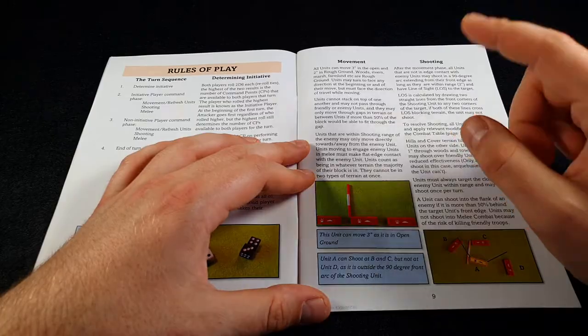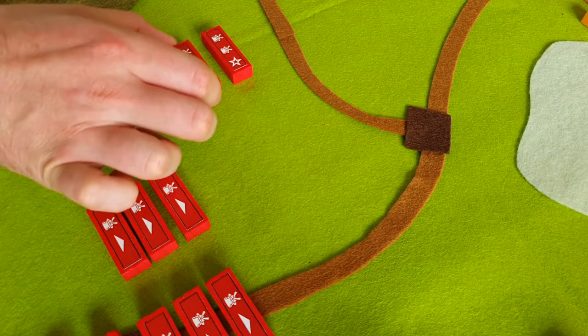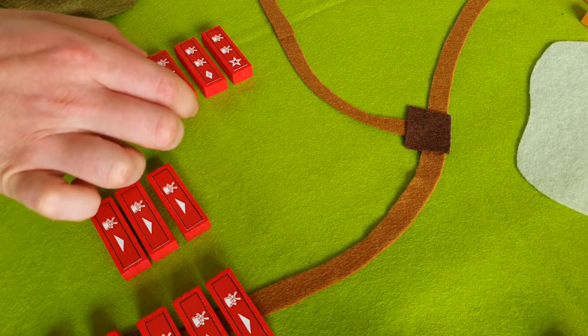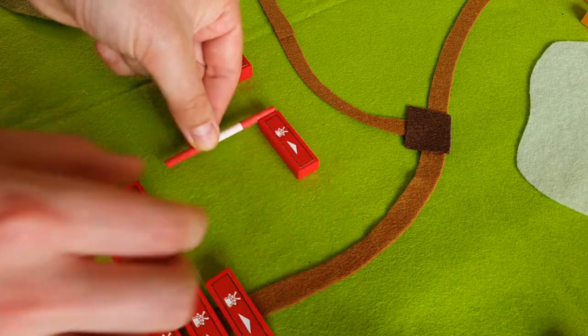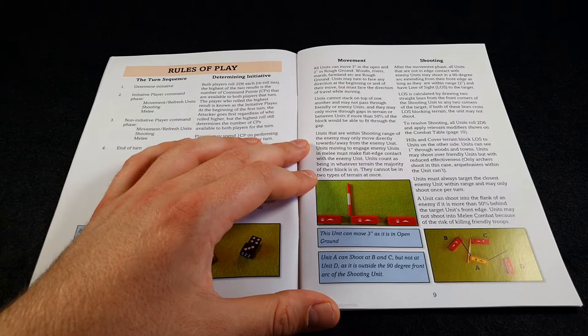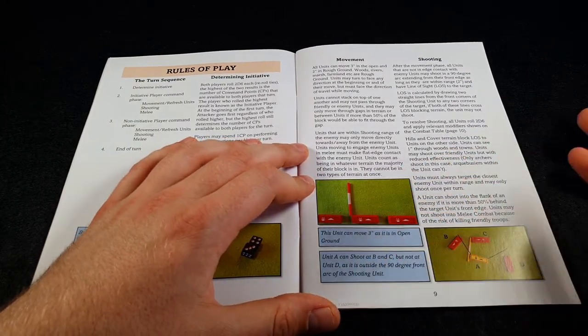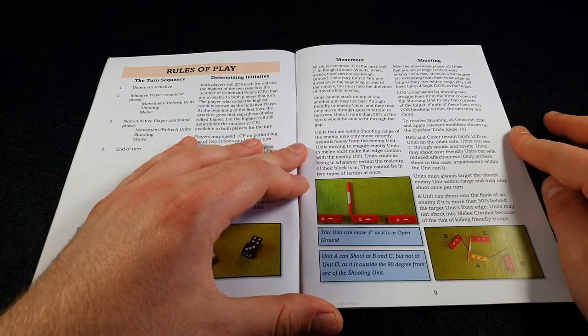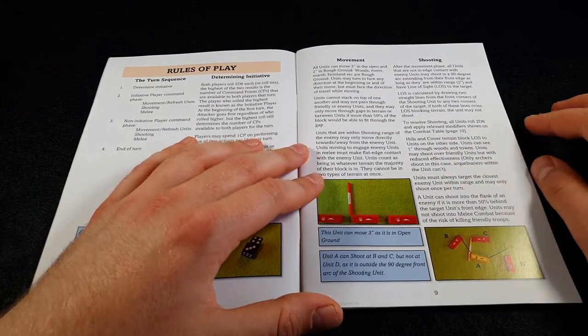Movement is very simple - all units move 3 inches, as shown here. They can't stack on top of each other, can't pass through any enemy units, and can only move through gaps in terrain or units if more than 50% of their base width would be able to fit through the gap. You give units command points, and they spend those to either move or refresh units that have been disordered. After you've finished moving all your units, you then go on to shooting.